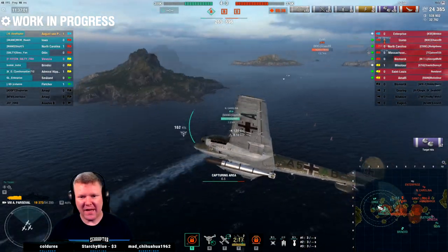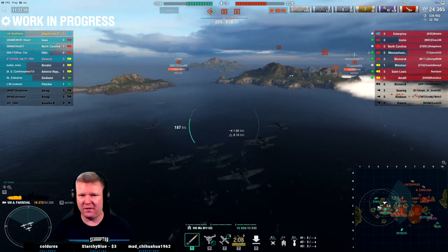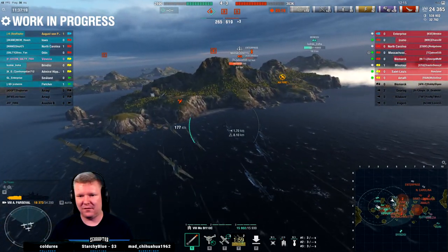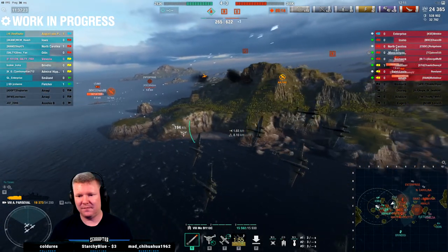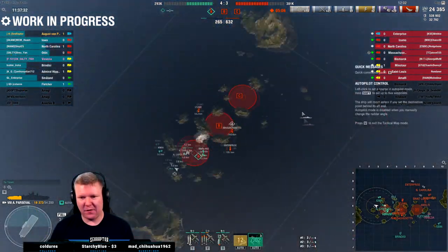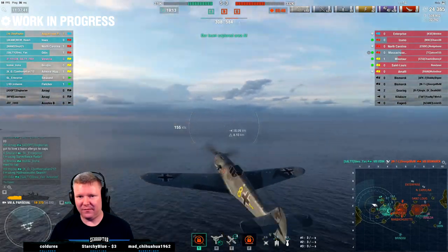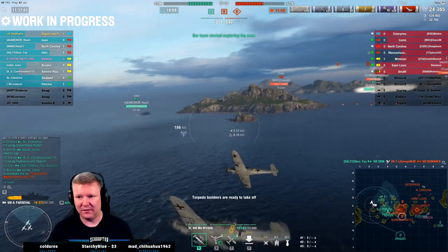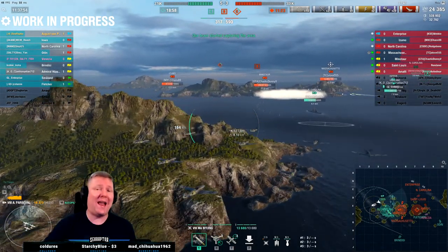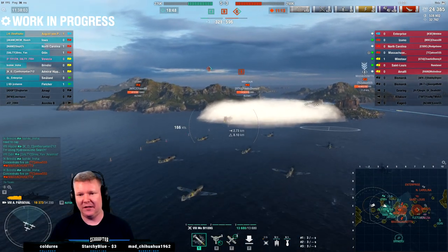This is not Graf Zeppelin - you can't treat this like GZ. The secondaries are not worth investing points in; I feel like we've figured that out pretty decisively. My problem is it's like a waste of my time to be attacking anything - my team on the other flank is so bad, they're all dead. I've led the way into the cap circle and helped them kill the Kitakami - I face spotted him at two and a half kilometers, that's what it took to get into the cap circle.